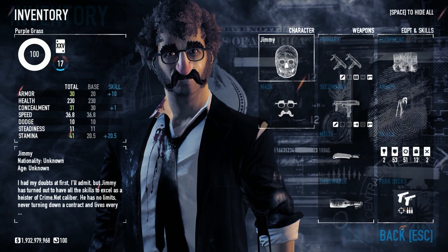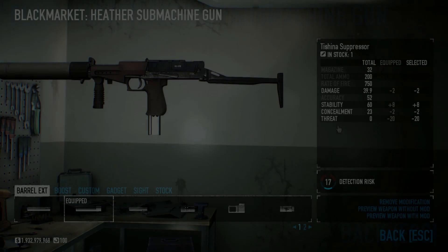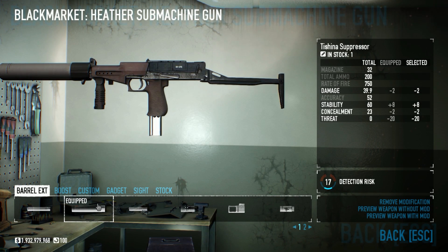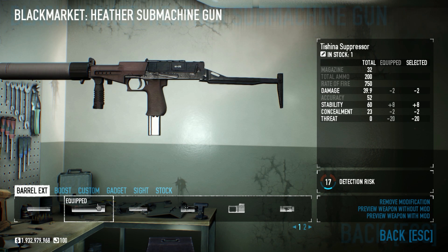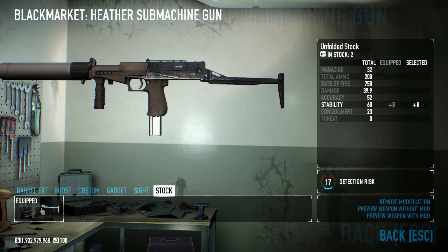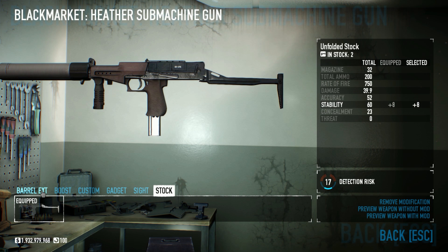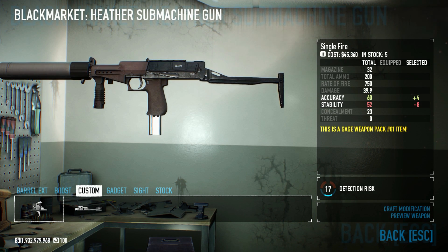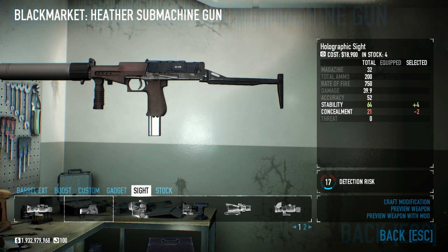First, let's take a look at the available mods that are unique to the Heather SMG. First off is a unique barrel extension called the Tashina Suppressor. It acts pretty much how you expect any suppressor to perform, and there's also an Unfolded Stock mod which increases the stability. As for everything else, there's the usual barrel extensions, the custom auto-fire and single-fire, a gadget, and also a sight that you can equip on the gun.